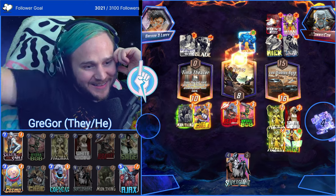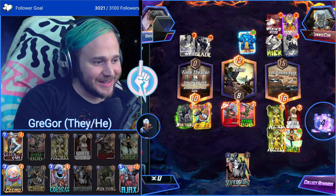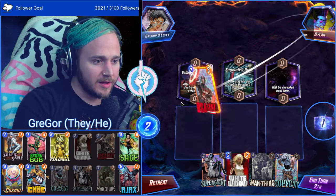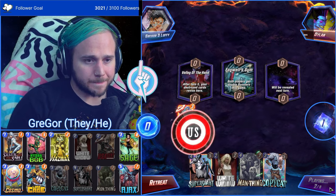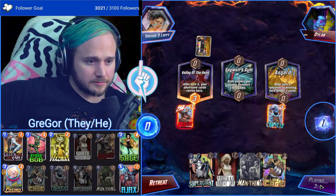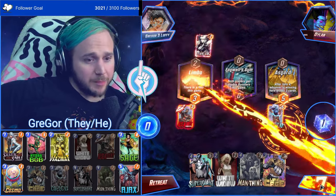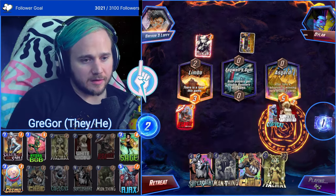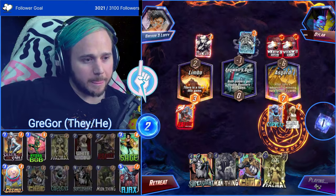Let's get one point y'all. Dude, I start making misplays sometimes — I'm gonna try and lock in. Gregor is learning. So Copycat into White Widow because we hit their Wong — actually that changes how we're gonna do it. We copycat here. This is looking pretty solid for us. We know they're doing something with Wong shenanigans. We're waiting on Hazmat negative.